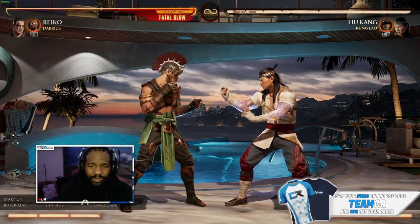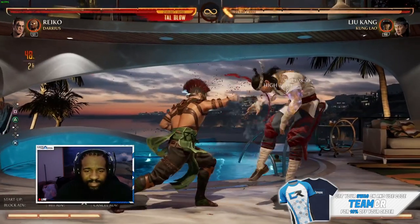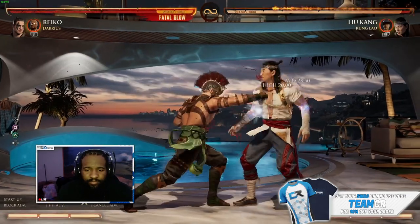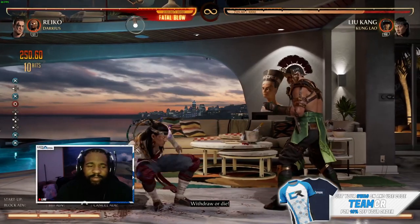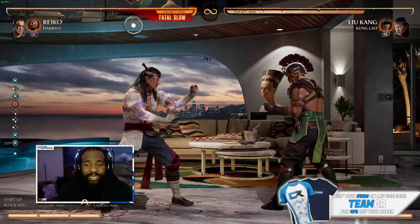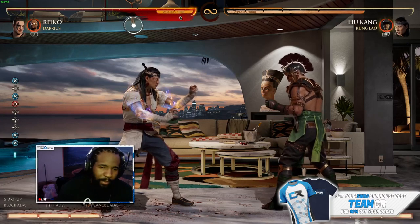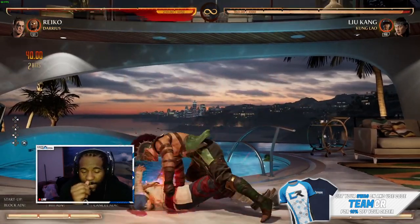The main combo we're gonna do here — you can start it with any combo string you want. I'm gonna use one-two. So one-two into the knee — that's 23%. You can end that with a command grab for more damage, or you can do the tactical takedown. With the tactical takedown that's 25%. It gives you better oki in this combo specifically, and it did more damage too. Other combos the tactical takedown probably won't do more damage, but this gives you amazing oki because you're right in your opponent's face afterward.